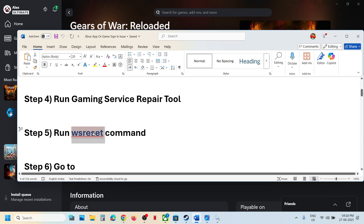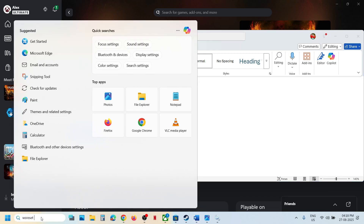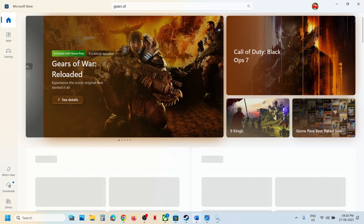The next step is to run the WSReset command. Type 'wsreset' in the Windows search box and click on WSReset. This will reopen Microsoft Store — then try to check.